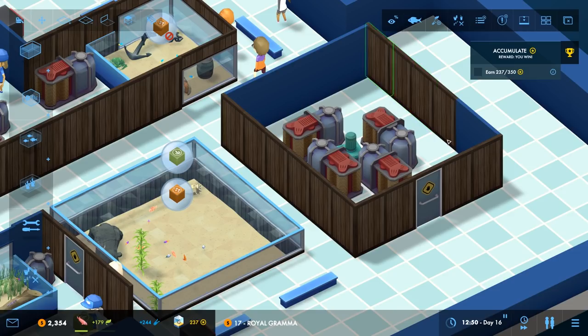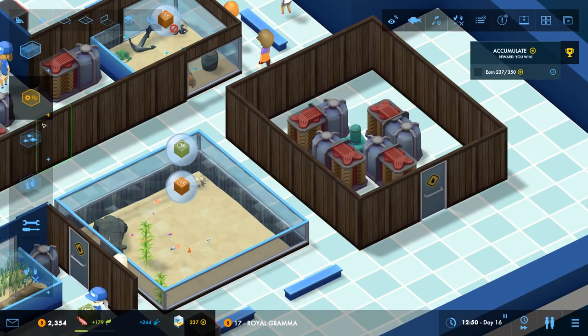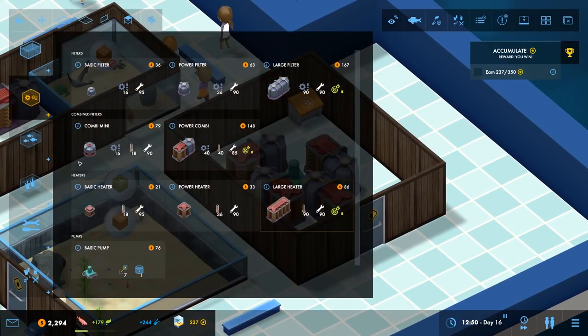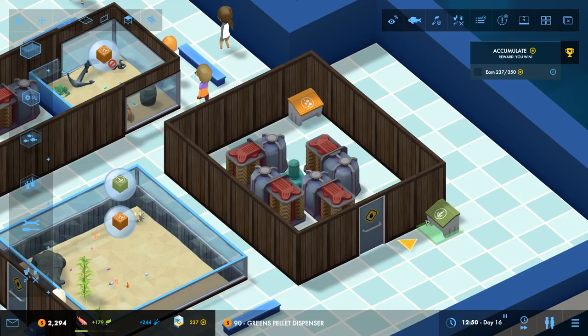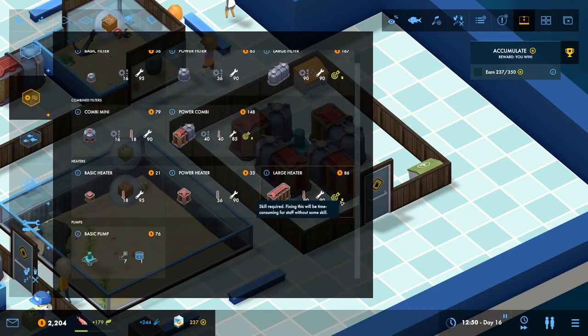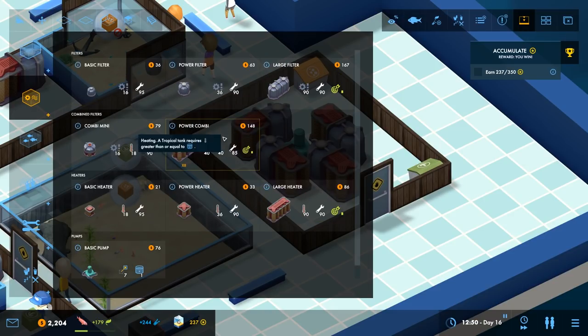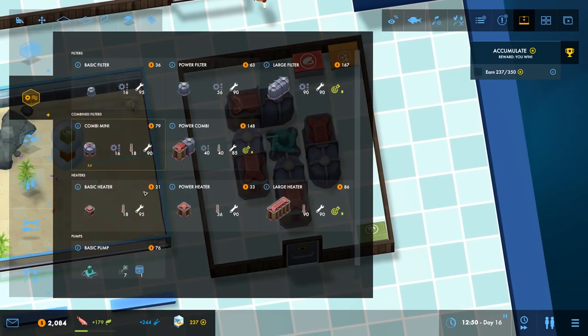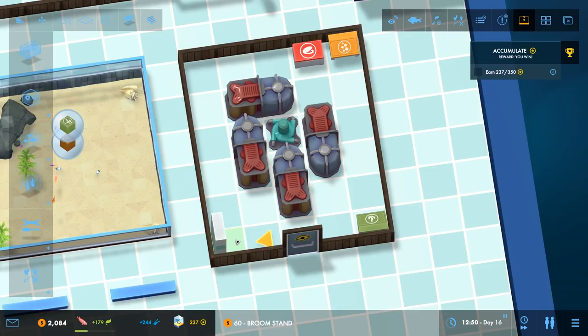I'm gonna put some food bits in here as well to make sure my fish don't die. Mega Aquarium is basically everything I love in a game, including cute fish. There's not much that I don't like in terms of management and building games, so this is really me working up to objectives and making things better.